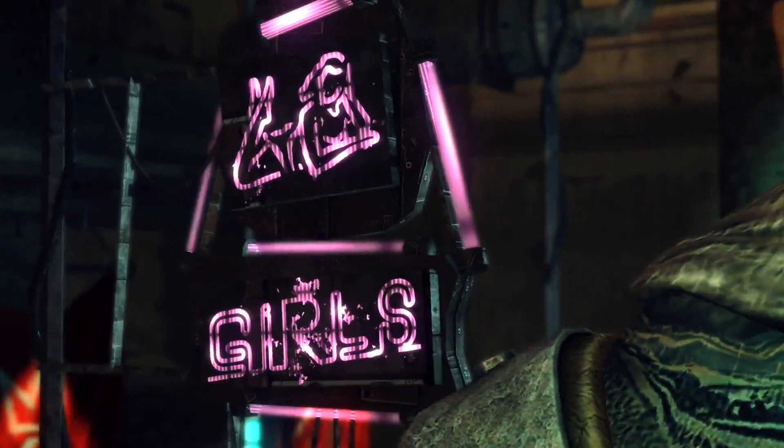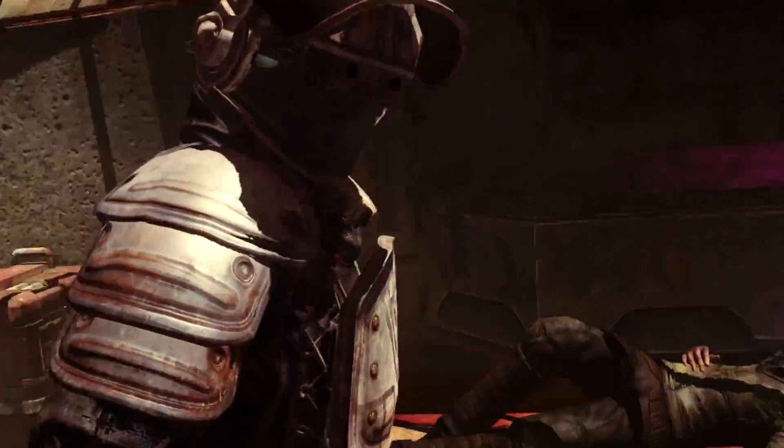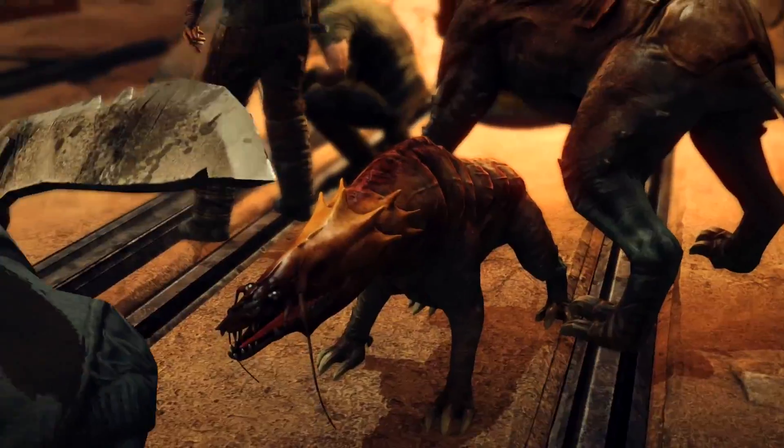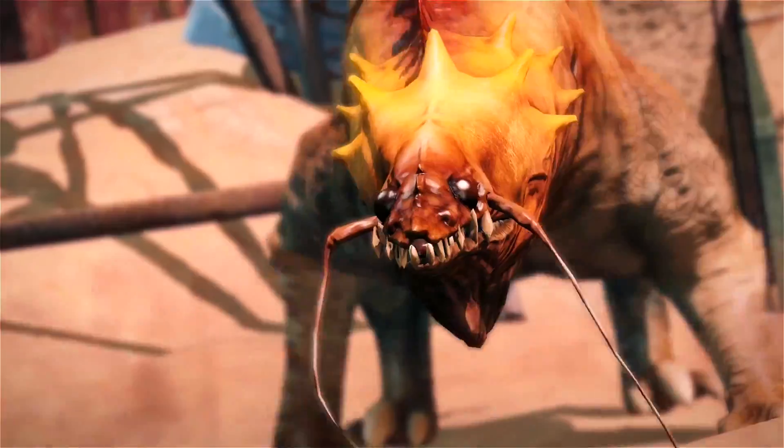Mars War Logs is a role-playing game where you control Roy Temporis, a renegade living on the Red Planet. Roy is caught in the middle of a conflict that leads him through the hostile lands of Mars. During his journey, Roy and his companions must face dangerous enemies and thrilling, dynamic fights.